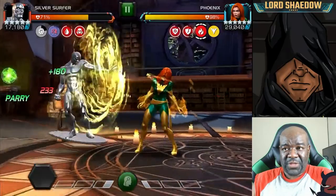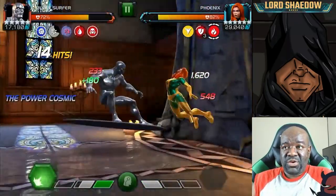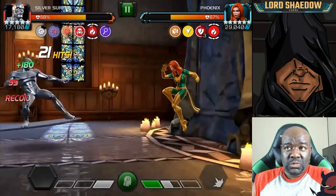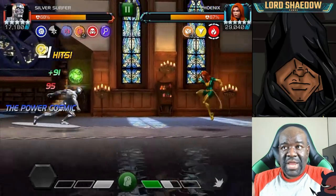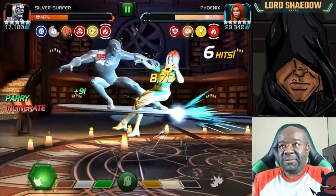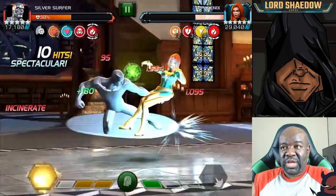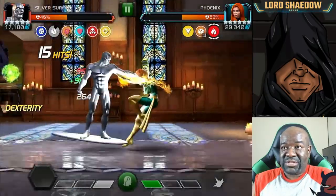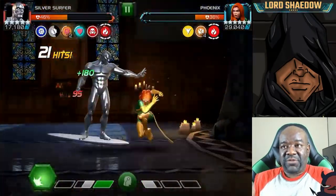Here we are fighting Phoenix — you guys already know how she works. She will have that cheat death mechanic. I got two attack stacks so I'm going to be doing a lot of damage, and I'm just baiting out her specials. I have the Power Cosmic back, and I'm looking for the right rotating buff. We finally baited it out, and look at that — it's unblockable because I have three unique buffs up: Armor Up, the attack buff, and the Incinerate. Remember, the Incinerate counts as a unique buff. I also have the Precision buff up, so that gave me the unblockable Special 2.